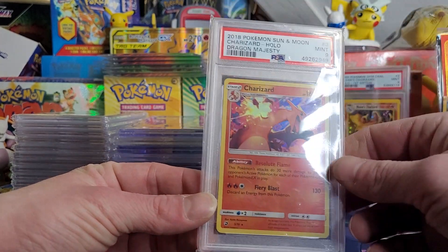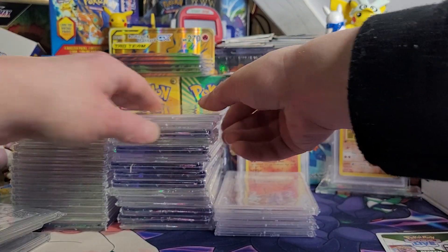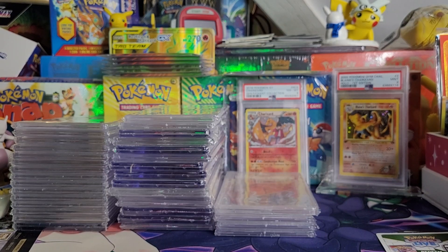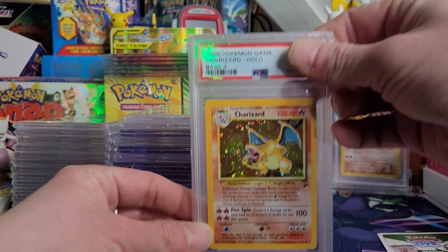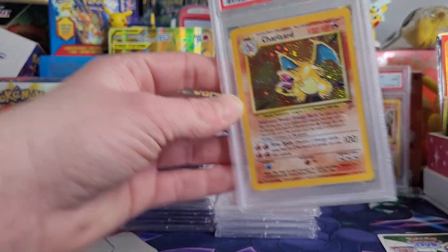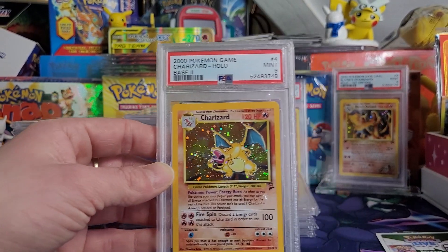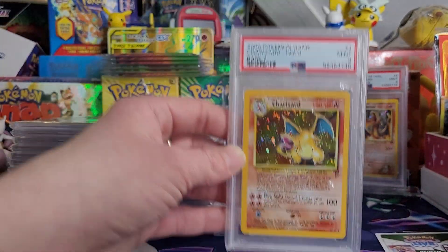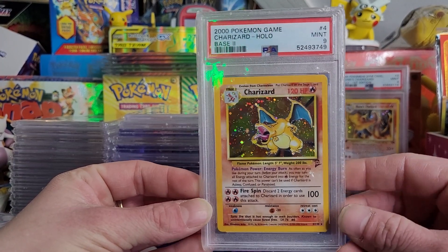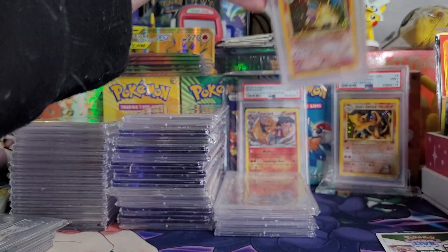Dragon Majesty Charizard, Gem Mint 9. Another Gem Mint 9 Dragon Majesty Charizard. Let's go to one of the hitters here. We got a Base Set 2 PSA 9, baby. Picked this up on eBay for like 100, 120 bucks right when I got back into the hobby. Held on to it for a while because I didn't have that many impressive cards — this was like the best I had. Eventually sent it in and got a 9. I think it also had potential for a 10, but what are you gonna do?